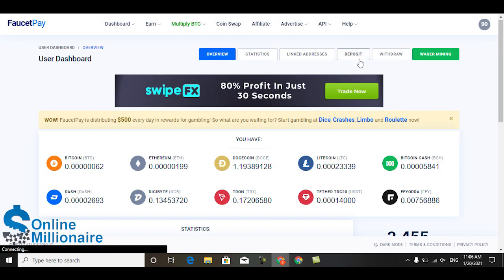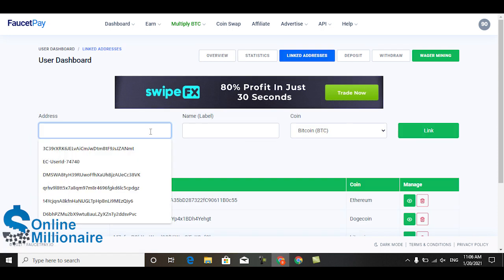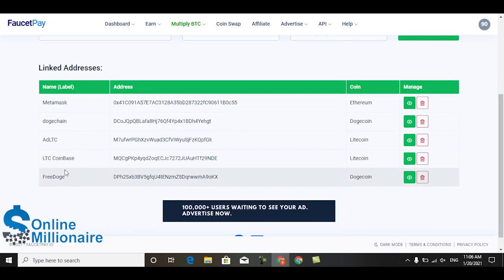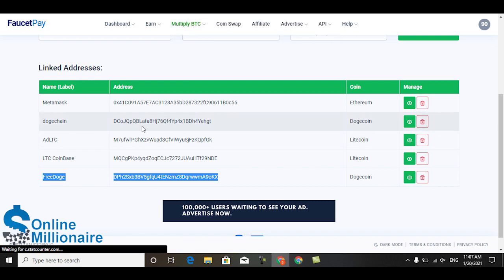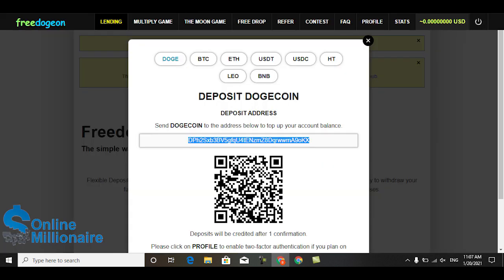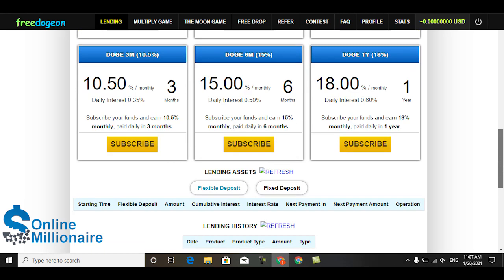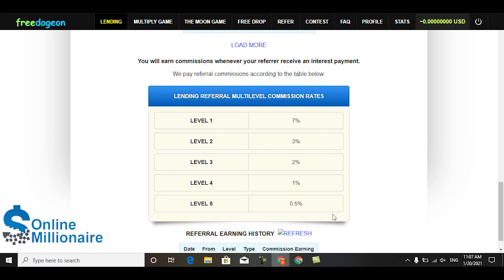Go to your link address and type free Doge - just choose the coin and click link. Every time you want to withdraw, you can withdraw right here. I linked my blockchain but I removed this account right now. You can earn in a very easy way, deposit, and withdraw your payment. The referral commission is five levels - if your friends come join here, with level one, level two, level three referrals you can earn much more.